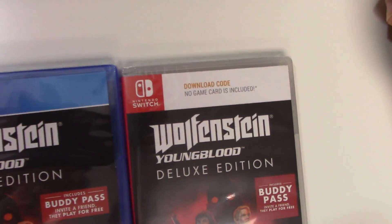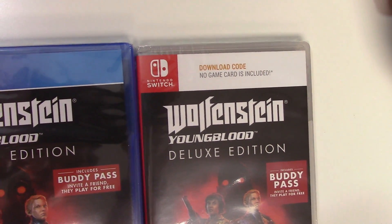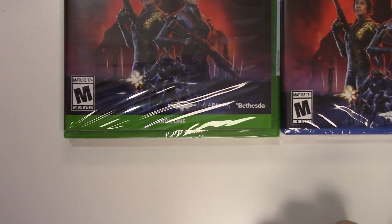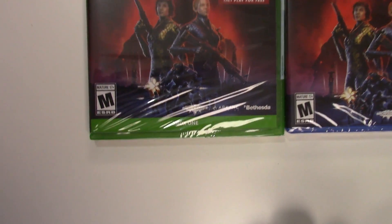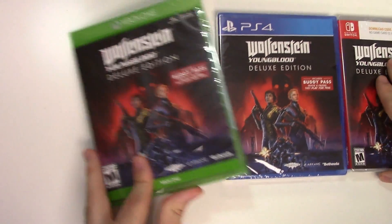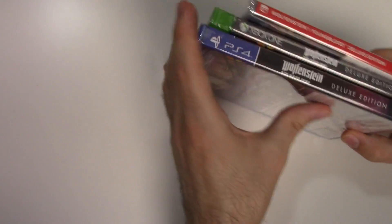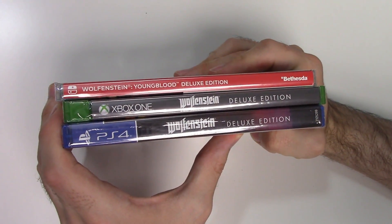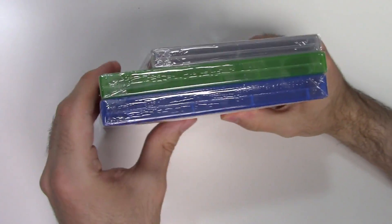The Switch version also says 'download code — no game card is included.' And for some reason the Xbox One copy says 'Xbox One' on the bottom, which I've never seen before on an Xbox One title. Moving on to the spines, we can see a red spine on the Switch, a gray spine on the Xbox One, and a black spine on the PS4.